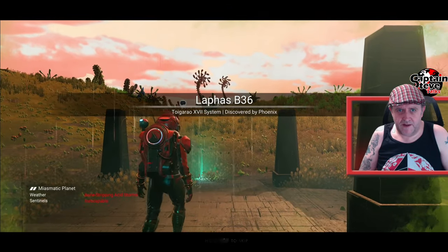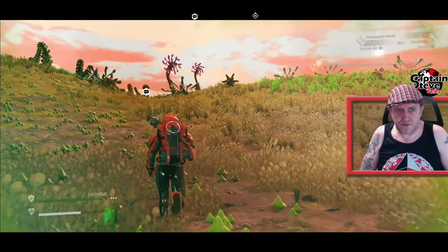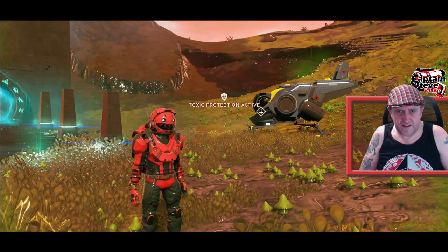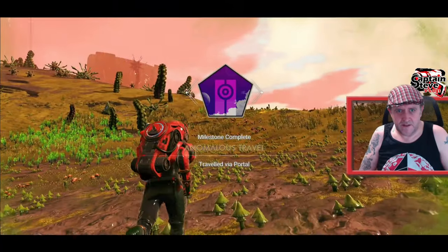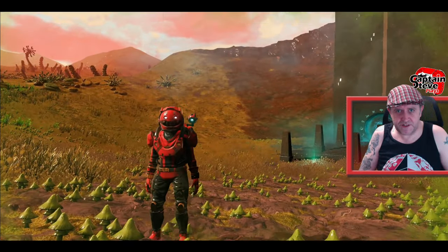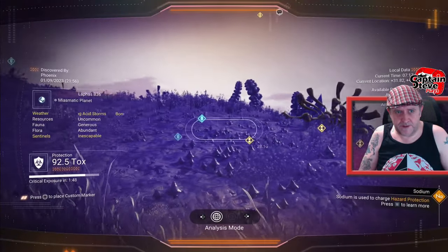I've arrived. Discovered by Phoenix — I think that's the person who actually wrote this guide out. Blue Expanse — visited a blue star! Frickin' awesome! That's another badge popped just by coming here. And we've gone through the portal travel, so we popped that badge as well. Lovely jubbly. Let's see if we can find the creature.